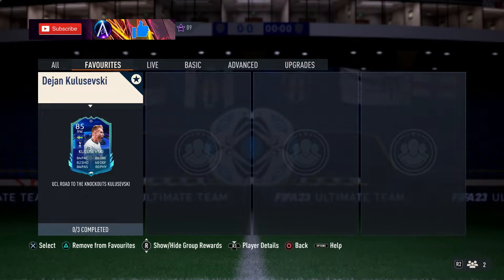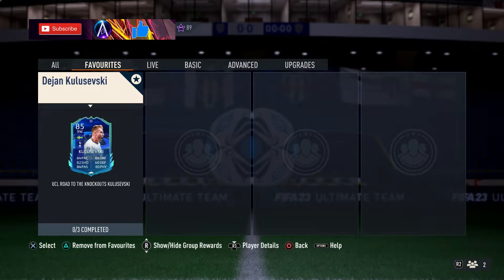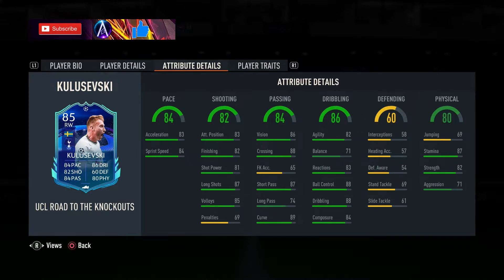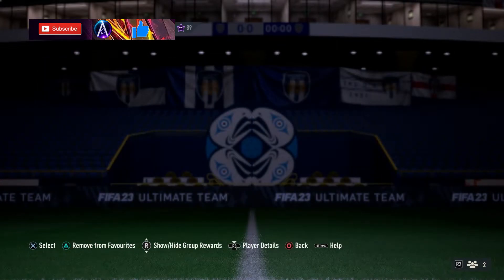What is up guys! Road to the Knockouts — Kulusevsky coming in around 160k for this card, available for a week so get on it if you want it. The upgrade path for these is just two possible upgrades: you get an upgrade for two wins out of the last three games, and you also get an upgrade if they qualify for the knockout stages. Kulusevsky's card stats are very decent indeed.